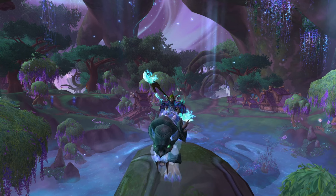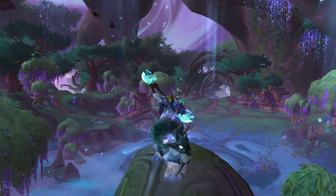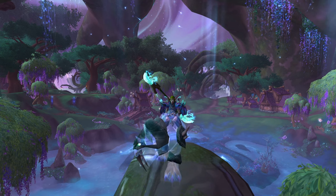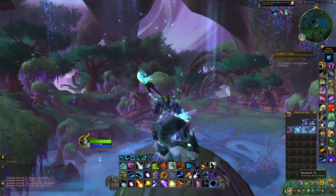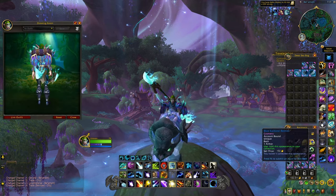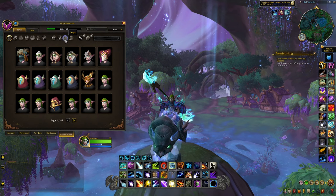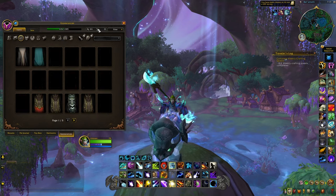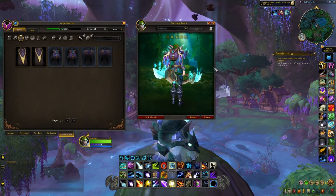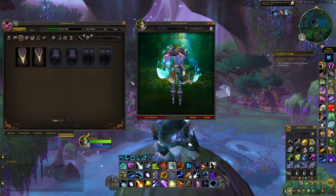So these are all the different items that we know of so far that you'll be able to collect. They are all free, available to both Horde and Alliance characters, and pretty easy to find. Regarding the two backpacks and the bedroll — right now only the blue versions are available, but after that we will also be able to get the violet versions, though we're not yet sure exactly how you'll obtain them.